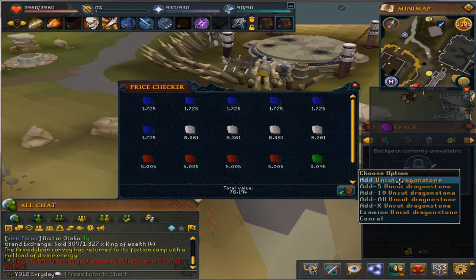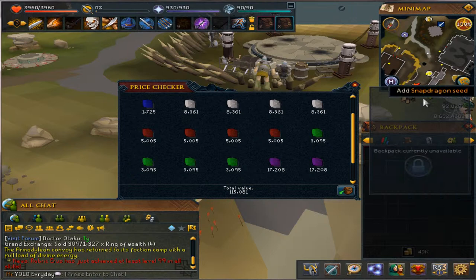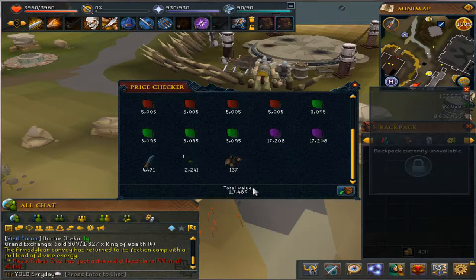It's mainly for the XP if you're going to go here, unless you get a trinket. The scrimshaw is up to you — if you have the money and want to get faster XP, go ahead, I would definitely do that. Around 90 to 100k an hour is what you can expect from these trees.